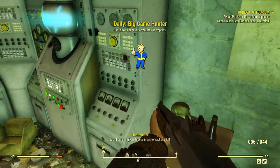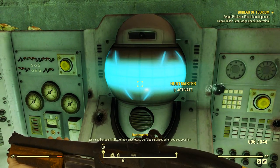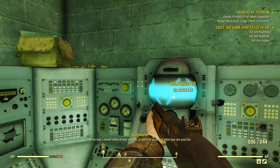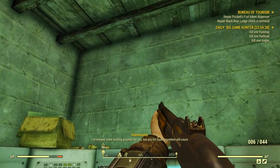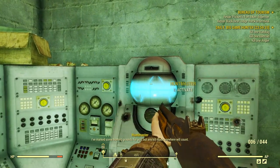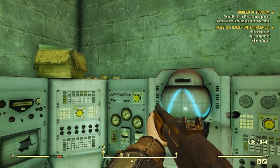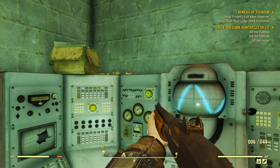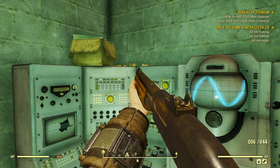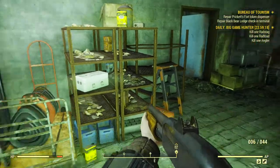Each hunter is given three animals to track and kill. We've had a recent influx of new species, so don't be surprised when you see your list. I've marked some hunting grounds for you, but any kill made anywhere will count. Alright, excellent — that's a big game hunter quest: kill one rad stag, one rad toad, and one angler. We might do that — we'll see.